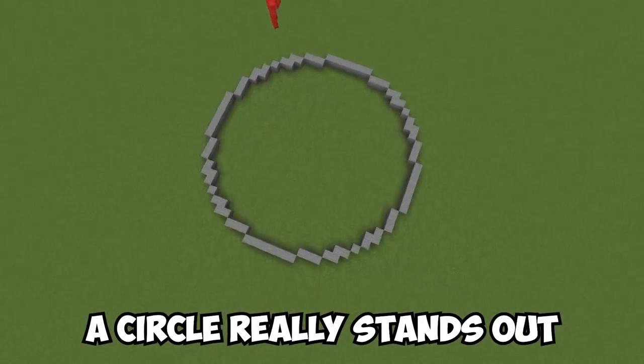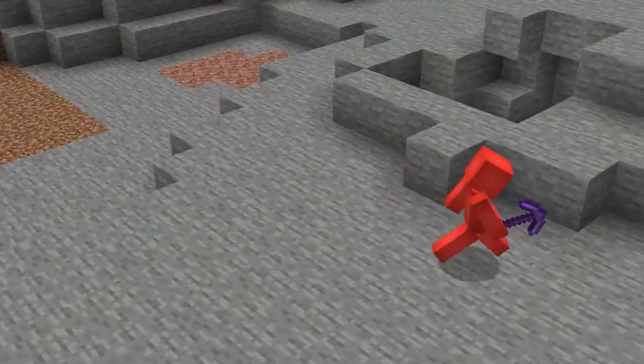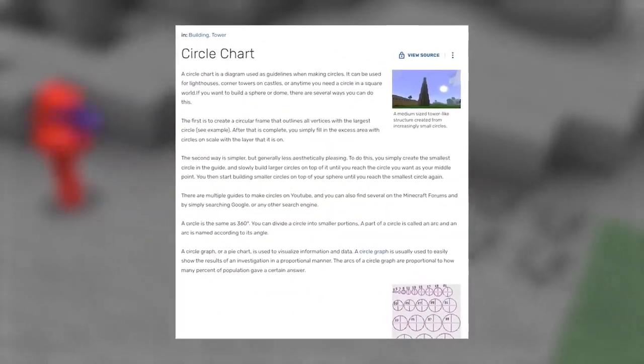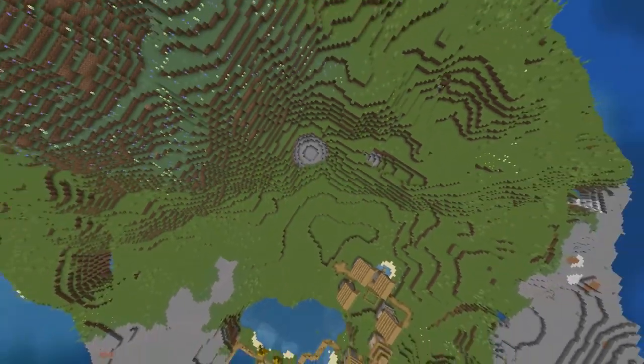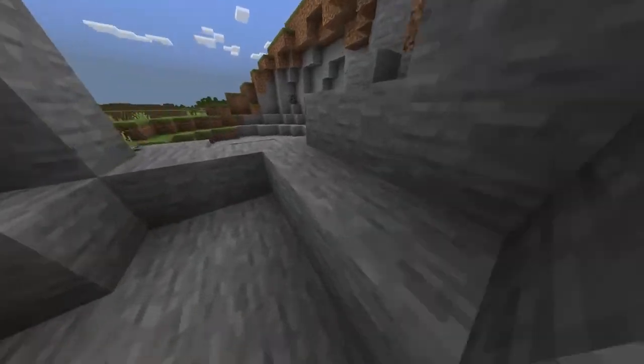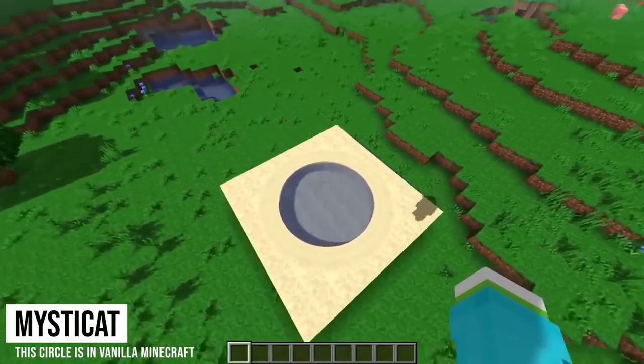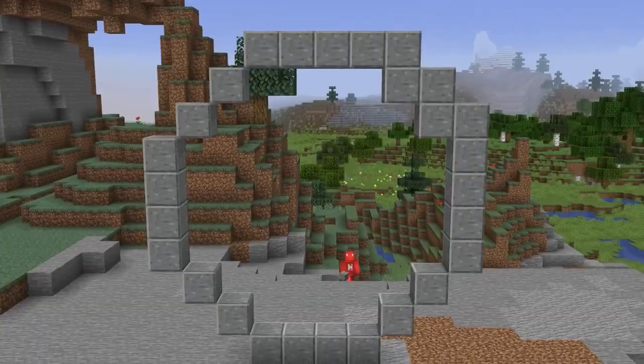In a game made of blocks, a circle really stands out, which is why this seed is such a rare find. Usually we'd be stuck spending time looking at a circle guide to build one of these, but here it's already laid out for us. And while it's not the most useful landmark in the game, it is an unusual sight worth showing off to your friends. Even if it doesn't hold a candle to Mist a Cat's circle, it's better than anything I could possibly build.